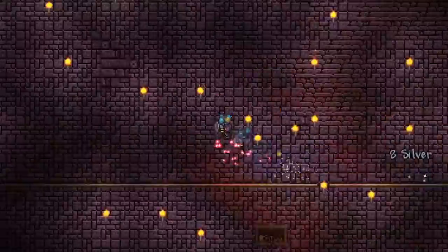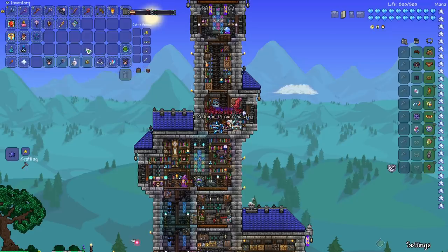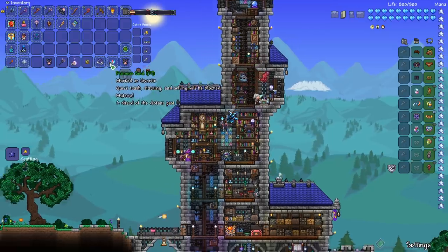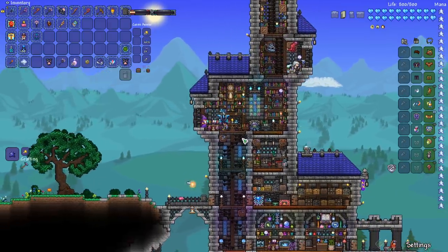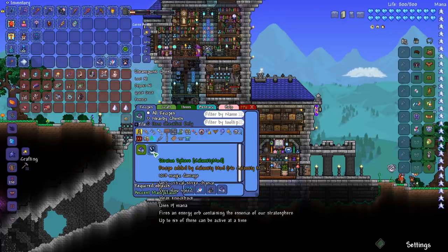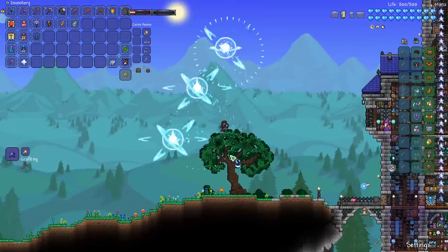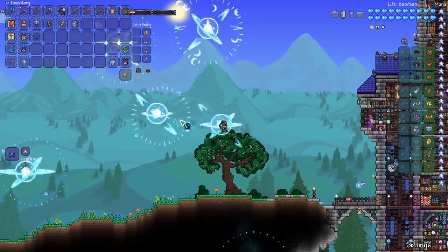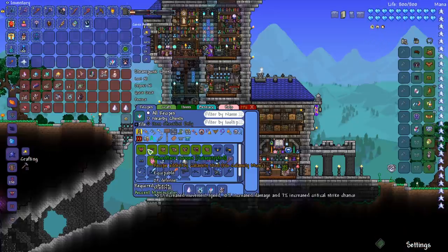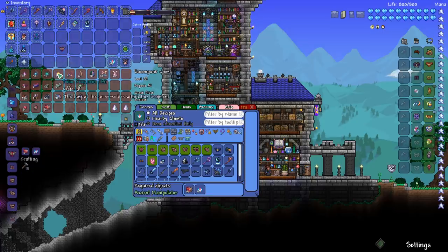And we have the Polterghast mask — kind of looks like a scuba helmet. It's a little pricey but let's just buy one and see what we get. Mainly we're going for those ruinous souls. Now that we have a bunch more, let's go ahead and craft the upgraded stratosphere. And there we go — the stratosphere! That looks so cool. We can craft our bloodflare armor, which just requires bloodstone cores and ruinous souls. Here's the magic damage helmet.